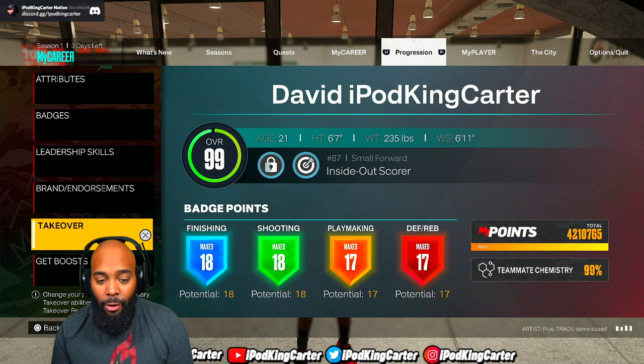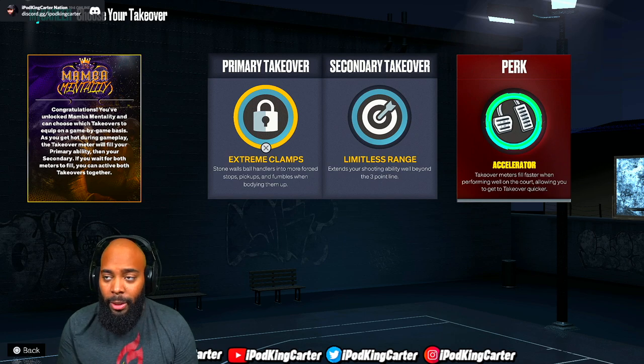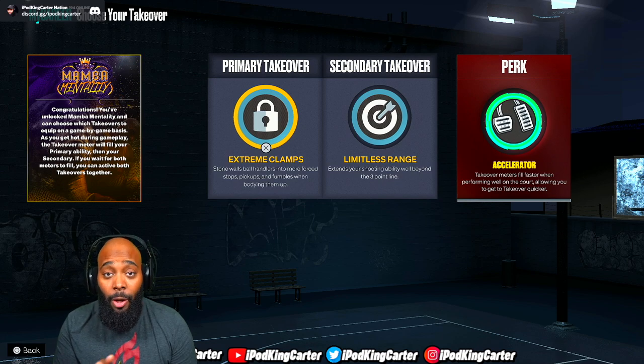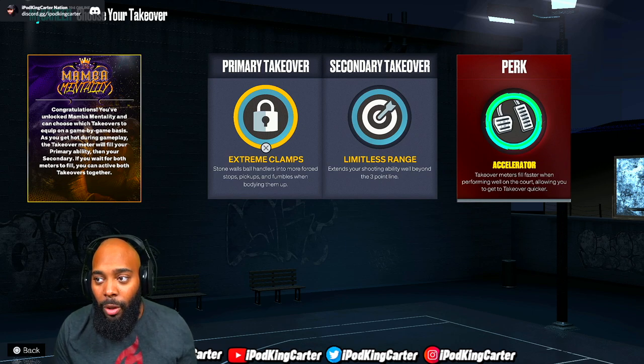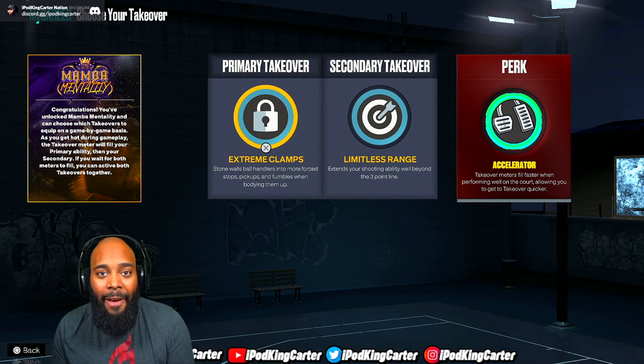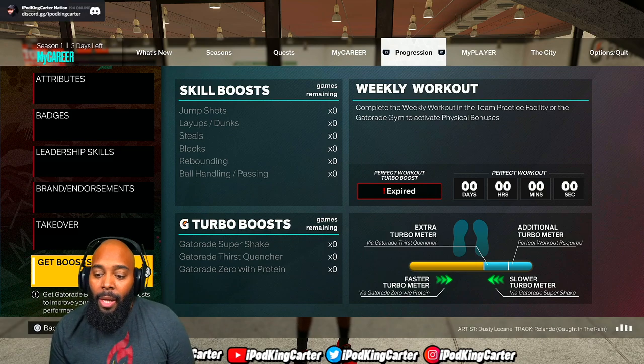As far as takeovers go, accelerator is still the perk of choice. Some people argue juice is better — I'm a juice person — but accelerator is just still it. You hit two shots, get one good defensive play, and you got takeover. Juice does help your attributes build up, but every build on the floor is already a god, so juice really isn't necessary for builds that already have everything.